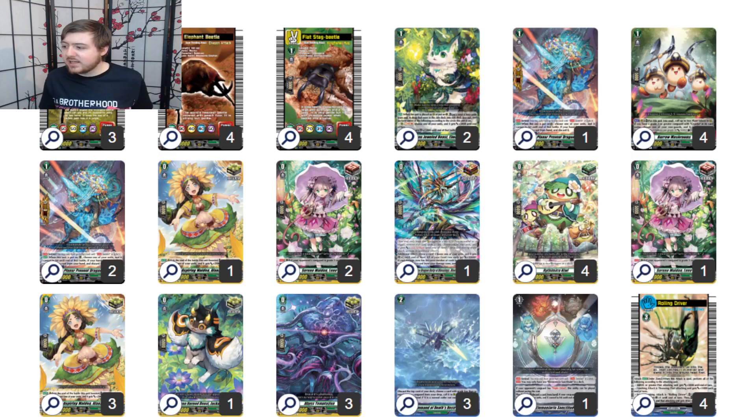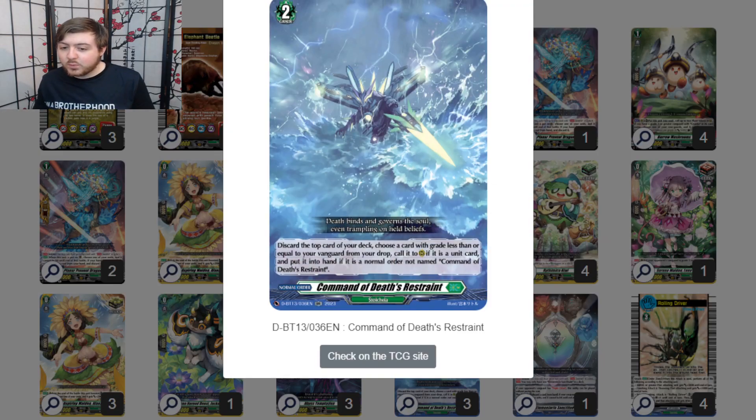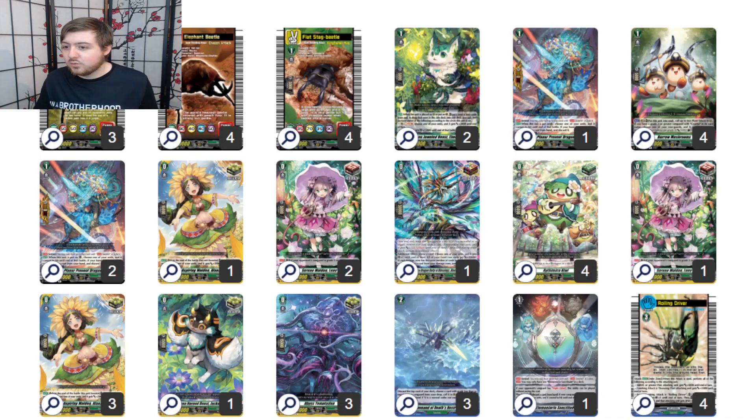Obviously we want four Burrow Shrooms because not only does it give you two 5k boosters — which helps make basically everything a 28k swinger — it also adds to the soul, which you can use for the Crest to reveal the top five and add a Mushi or a set order to your hand. Outside of that, we have the orders, which are replacing Yiyi. In the re-stand version, you discard the top and you're allowed to bring a unit from drop to field or a set order from drop to hand, really helping consistency and field presence.